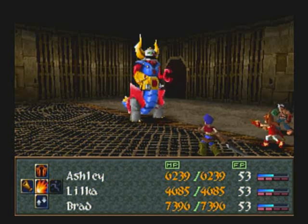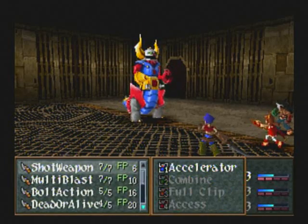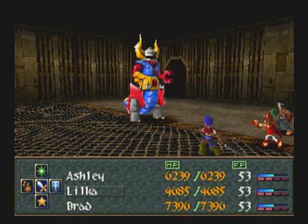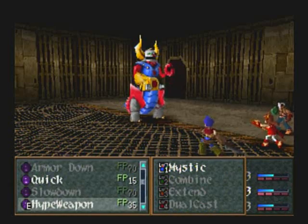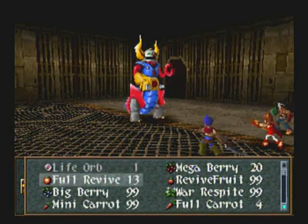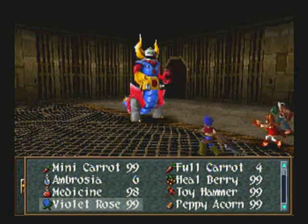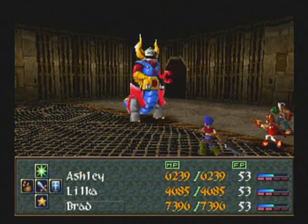We'll start with his weakest and go from there. Runaway Oppression, which actually comes from his belly — which should be your first target — hits your entire party for about 3,000 physical damage and can cause paralysis. His second move is Swart Straw. It hits a single ally for about 4,000 points of dark damage. Half of that on Brad because he's got a dark ring, which is why I put the dark ring on him.